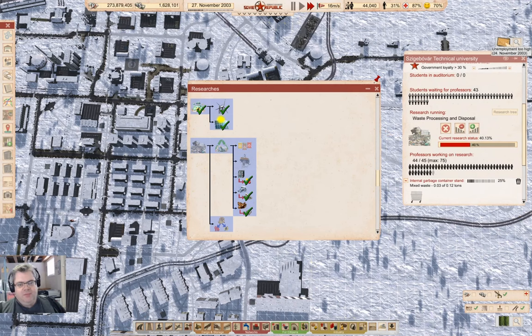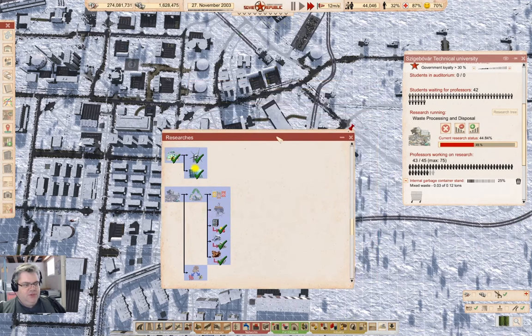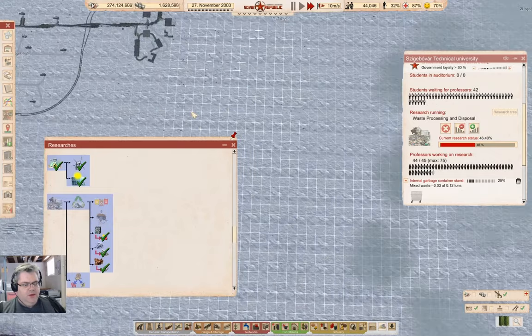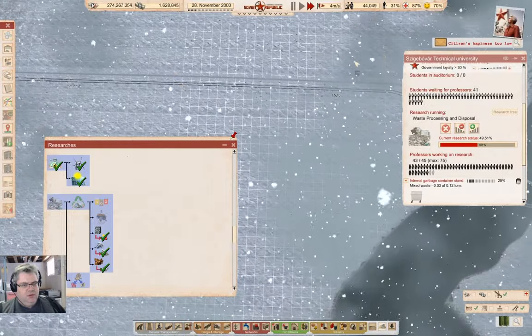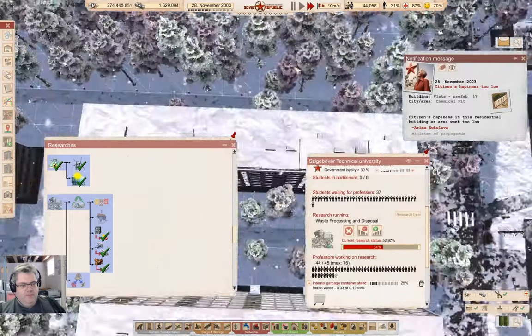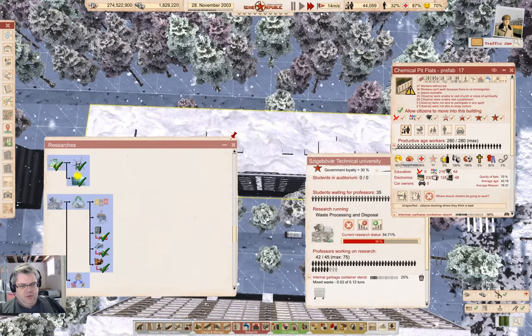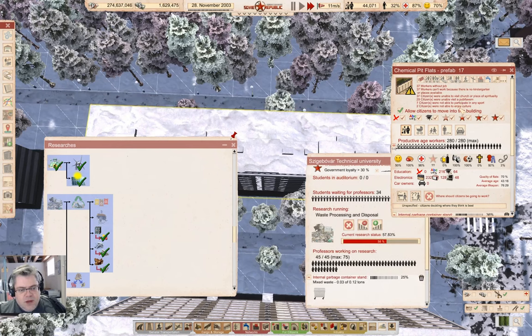What did this have to say? Traffic jam. Unemployment, unemployment. Okay, that's fine. Citizens' happiness too low — here, 50%. Without a job, et cetera. No, that should be generally fine. Yeah, that looks generally fine.